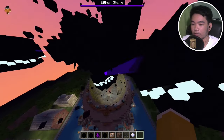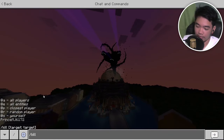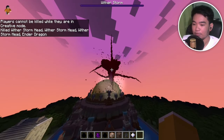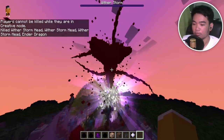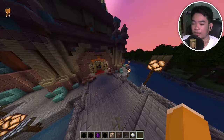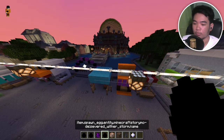The heads seem connected. This is supposed to be midnight but it doesn't really look like it with this sky texture. Does this have like a proximity bomb? If we do slash kill at e — there you go, the heads died before the wither storm body. I kind of don't like that, but still good. It would be cool if the wither storm body and heads died at the same time.